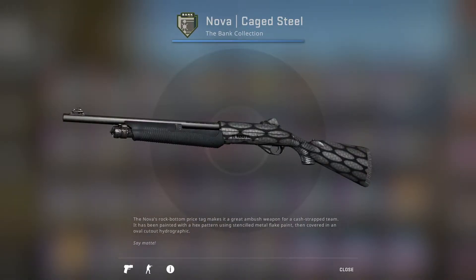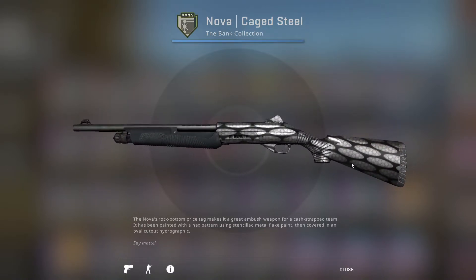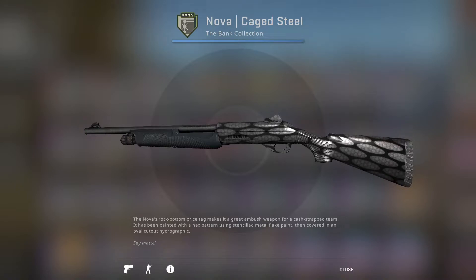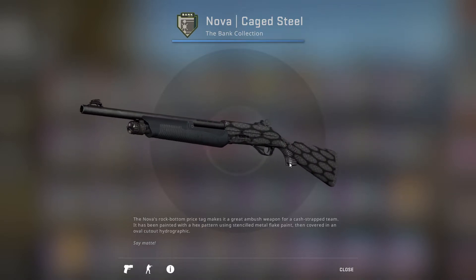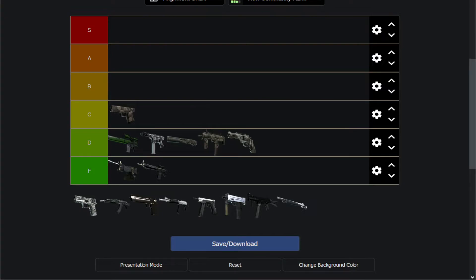Next up we have the Nova Cage Steel. I don't know what's going on here — it's like a steel version of the Nova, and then they just added all these random black lines, kind of segregating lines to separate them into ovals. I don't know what the point of that was. If this was just the Nova Steel with a plain steel finish, it would actually look kind of clean. But with this random black design in the back, it doesn't look good. It looks significantly worse than the Green Apple. Second spot in D tier, that's where this goes.